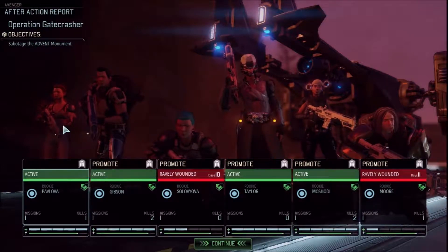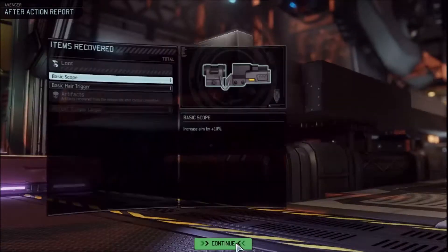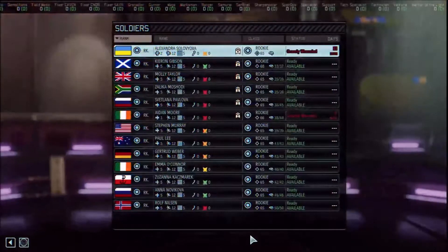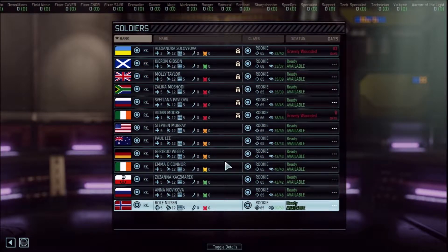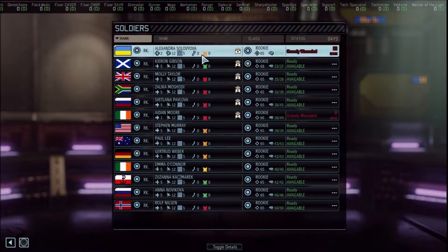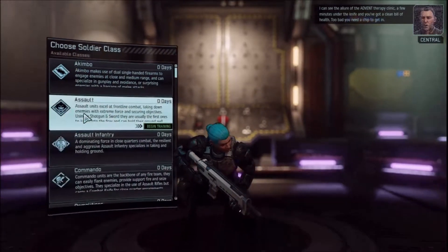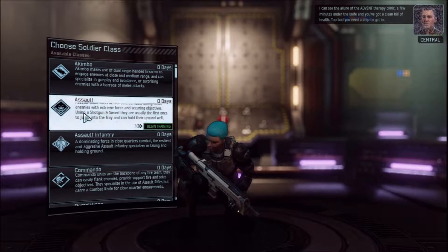Let's go for the classes. I cannot promote from here - I forgot about that. Commander, to the research labs. Okay, let's start promotions. Commander Joyce - I can see the allure of the Advent Therapy Clinic. A few minutes under the knife and you've got a clean bill of health. Too bad you need a chip to get in. That's a problem. Look how much stuff I have.